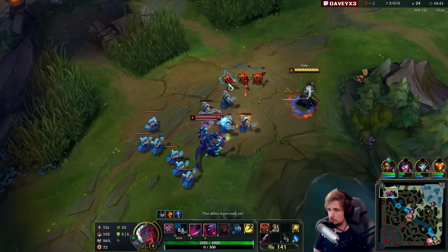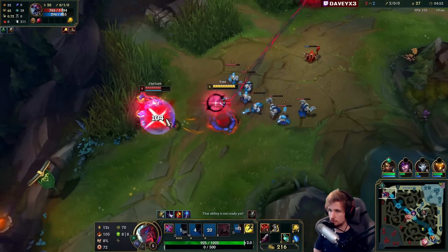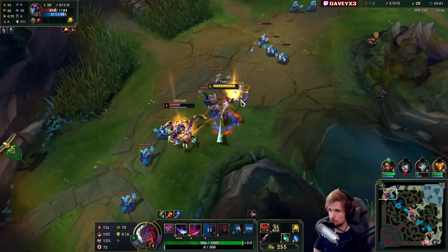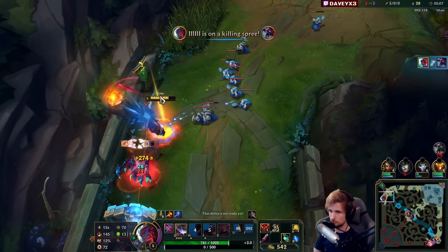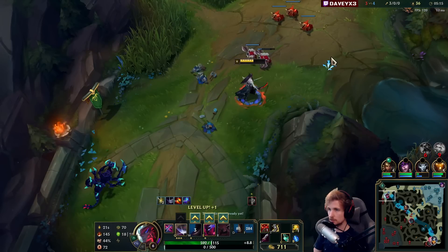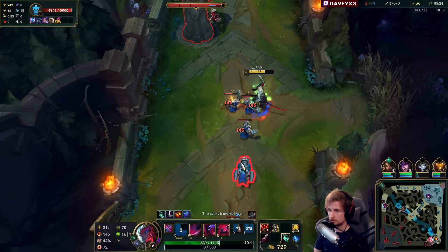Let's see here — the wave is stacked up, it's not in my favor. Let's see how much damage I can get off here. And now we're going to freeze. We got him again, again using the Lethal Tempo. That's going to push in as well. We had the double buff advantage too, by the way. Let's take this and then head back.